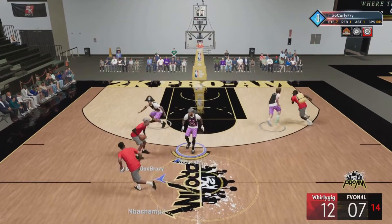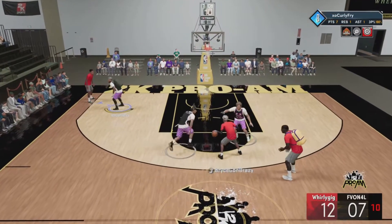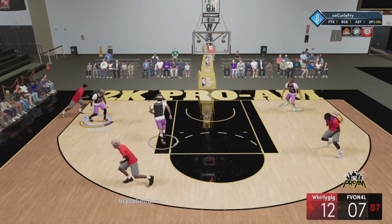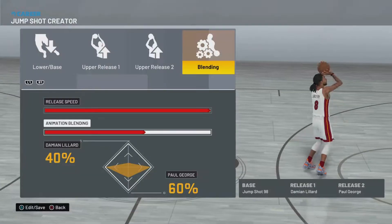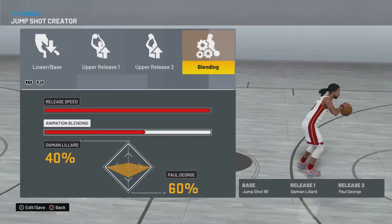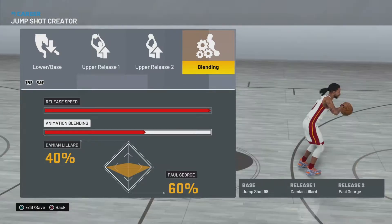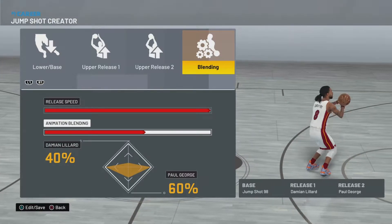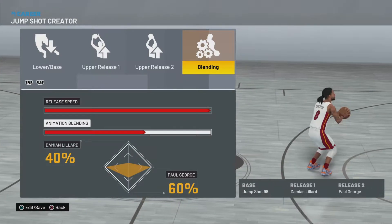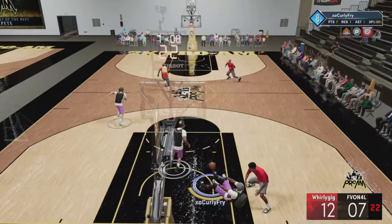I have my favorite jumpers going one, two, three in this video. The first one is my favorite, second is my second favorite, and the third is my third favorite. The second jump shot is base Jump Shot 98, release one Damian Lillard, release two Paul George. The release speed is all the way up, and for animation blending it's Damian Lillard at 40% and Paul George at 60%.